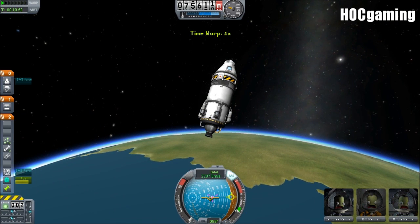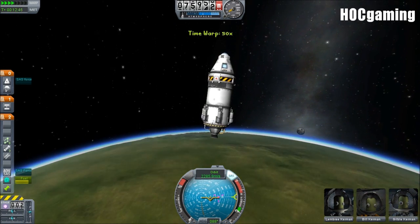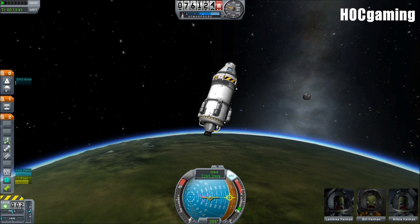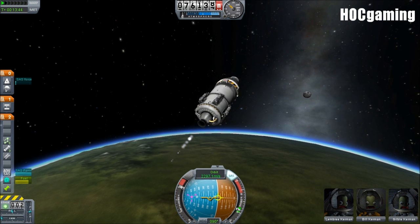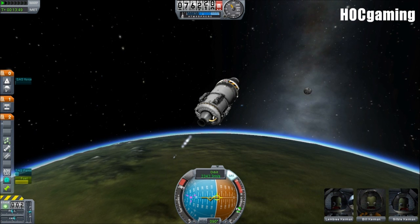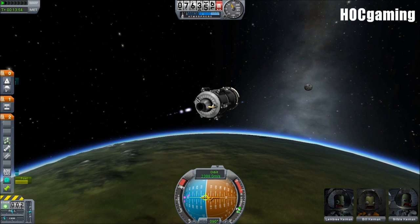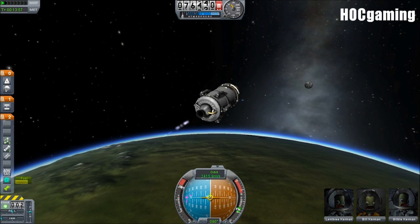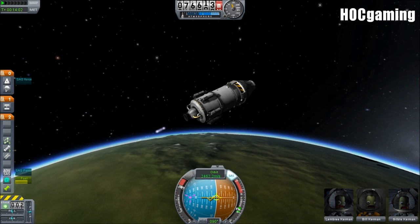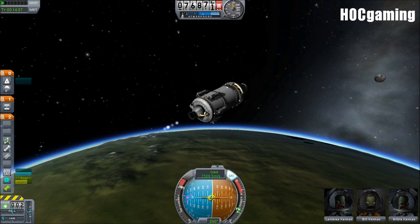Don't want to warp too fast in case I miss it. There we go - pointing prograde once more. We have a very simple ship left and I'm getting messaged on Steam - please go away. We have six landing legs. Six landing legs might be a bit too much - something to look into removing.